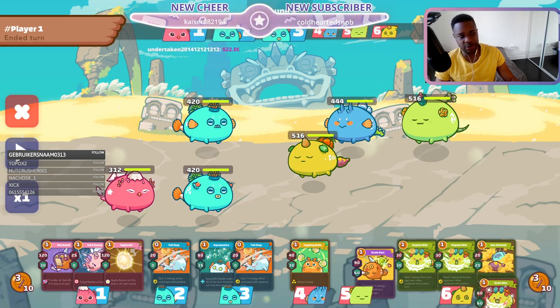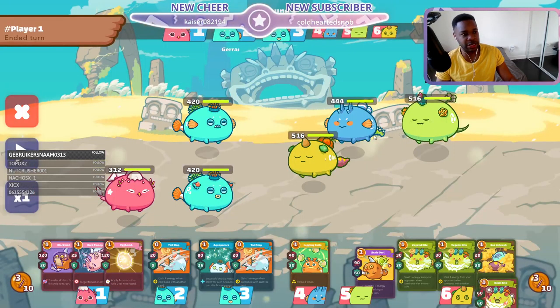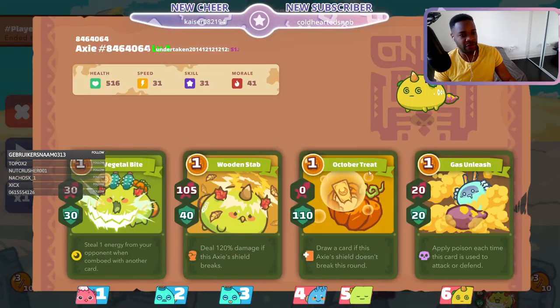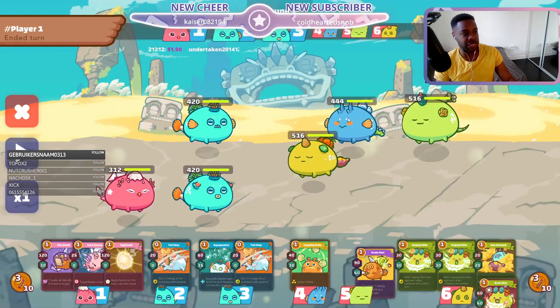We have our Scholar's team on the right here. Our Scholar has a backline plant — a little bit of a different touch — with the iguana so he can generate one energy when attacking above the target. We also have a midliner, a little different termy. Instead of having a stunner on the midline, replace that for extra attack damage with juggling balls. And you have a frontline plant — give him poison, then we punish with the juggling balls and allergic. That's kind of how this build works.